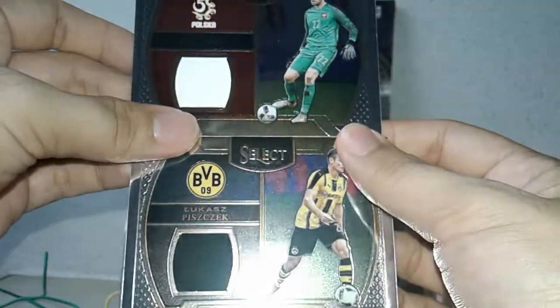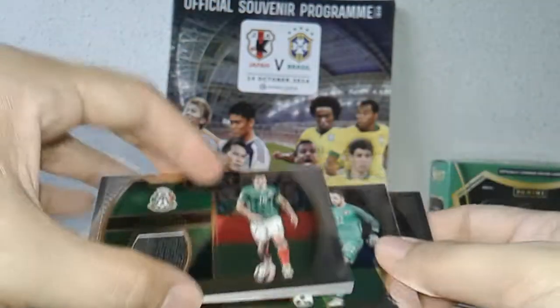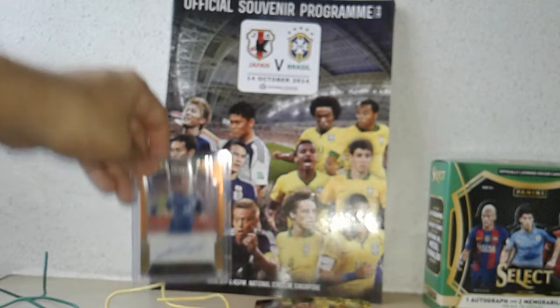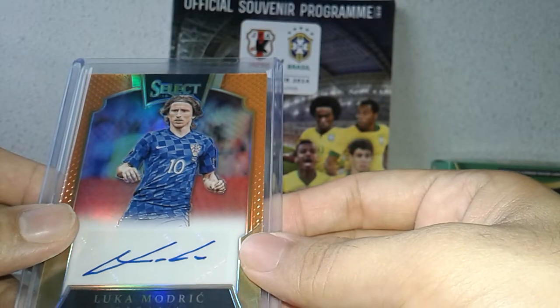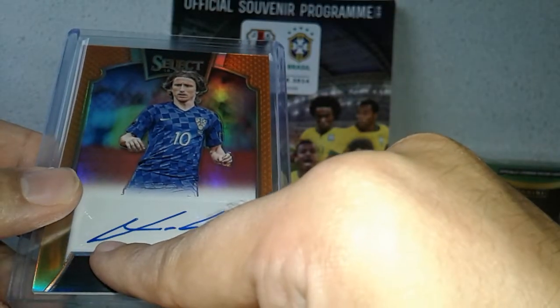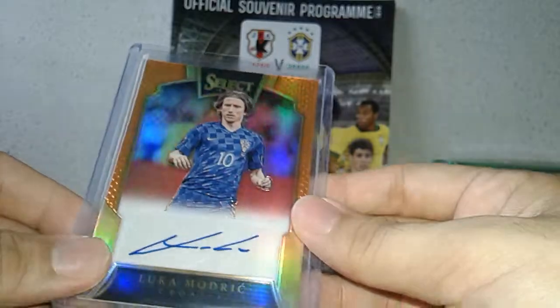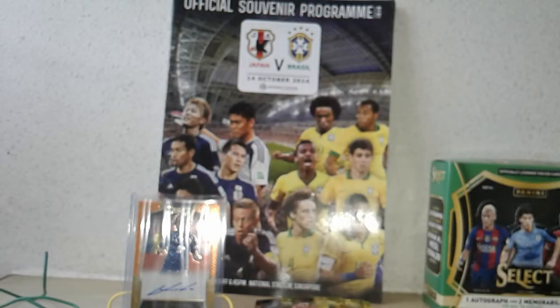It turns out it's a pretty alright box — I got more than I bargained for, with three memorabilia hits, which is pretty unusual. Not surprised given the packing inconsistencies with this product; just lucky enough to be on the right receiving end of it. The prized numbered card is the Wesley Snyder copper, and of course the crown jewel of this box is the Luka Modric autograph — nice on-sticker. Just a little pity there's a slight wobble, but nonetheless it's still a Luka Modric autograph, very good to have for the soon-to-be-named Ballon d'Or winner. I'll see you later for Topps WWE 2018 Heritage. Goodbye.